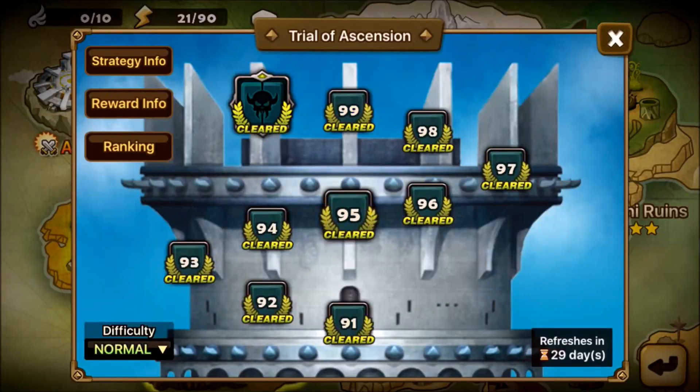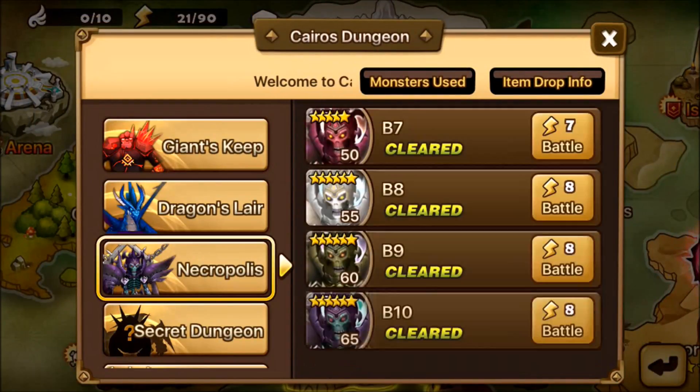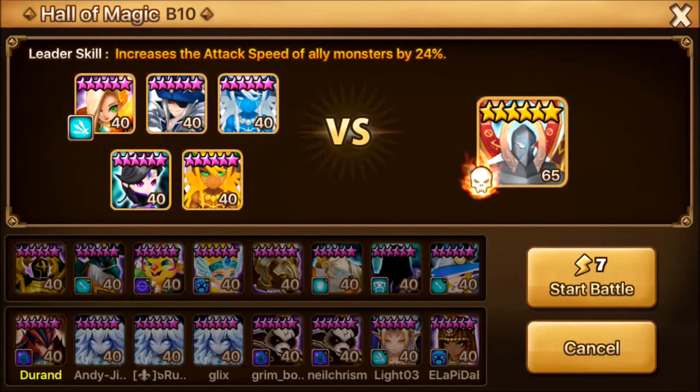When I clear TOA, I use Akamomir on the lower floors — I think from floor 1 up to around floor 70 — to speed clear. You can also use him in Kairos, Dragons, and when you're farming essences such as magic essences and elemental essences. You can see he's in my default team. You can pretty much use him everywhere.